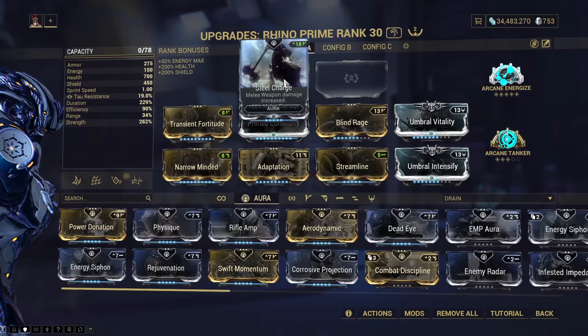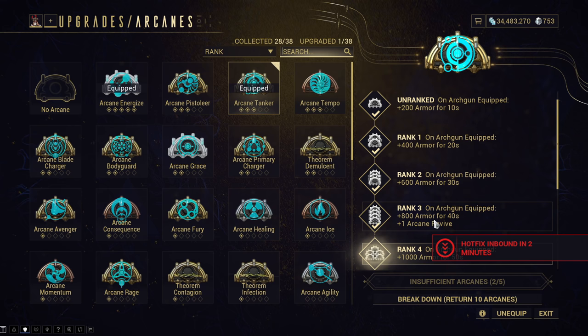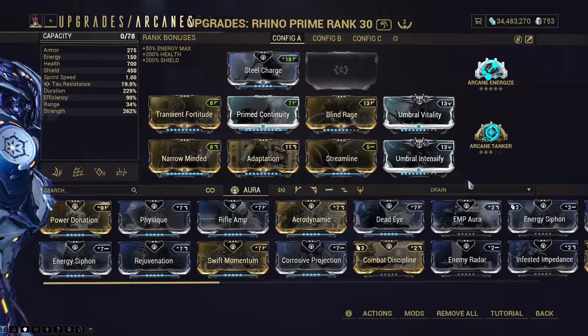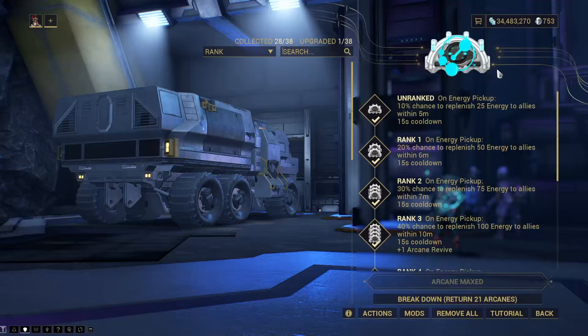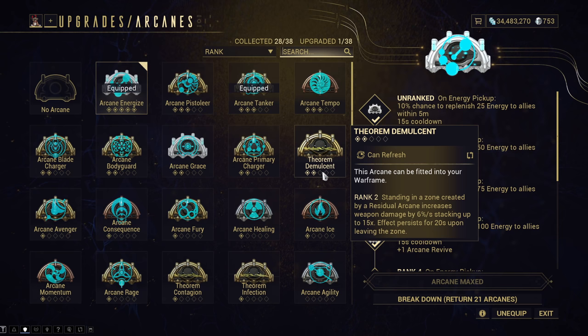I have Arcane Tanker on, because it is very useful using the Arc Gun on this mission, and I would 100% recommend you use the Arc Gun. On Arc Gun equipped, you get a bunch of armor and you get an extra revive — pretty decent. Arcane Energized, just in case. You can swap this out, especially if you're solo. You can go with anything to make yourself a little bit tankier. There's a lot of things you can take even for damage — it's up to your playstyle. Try to either make yourself tankier or make yourself do more damage.